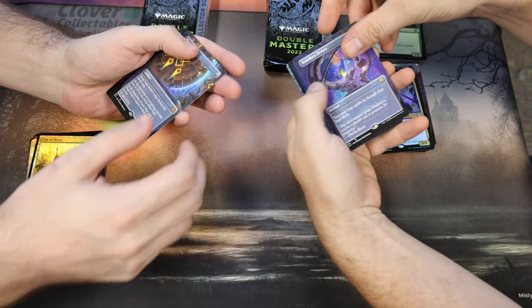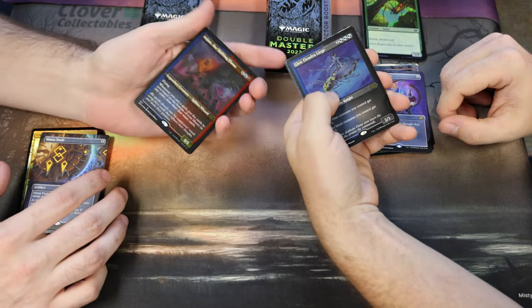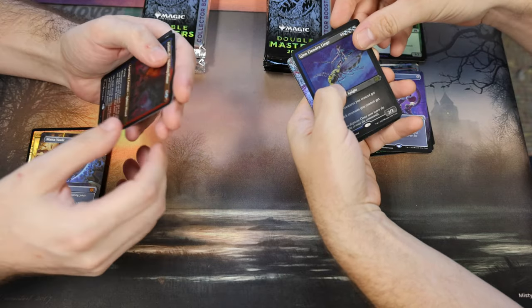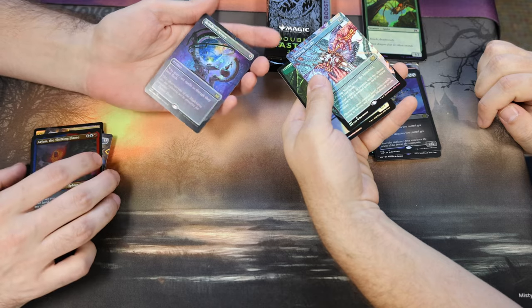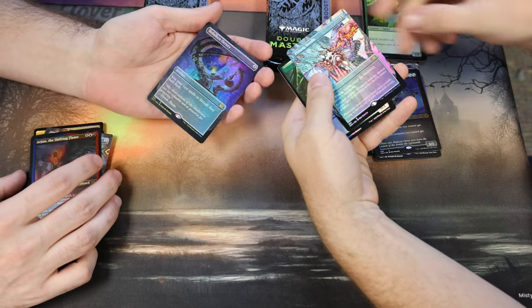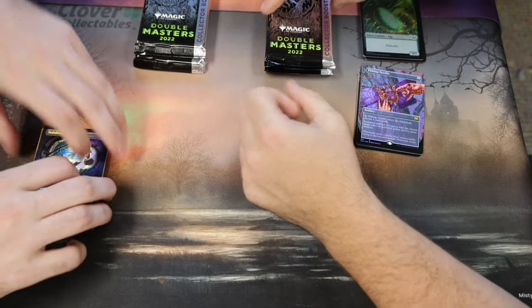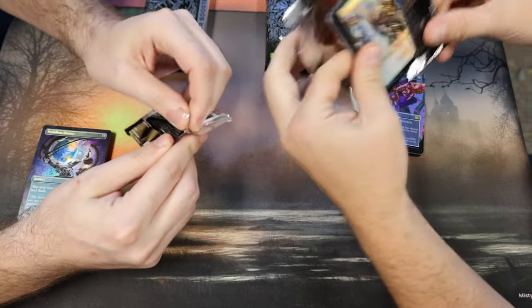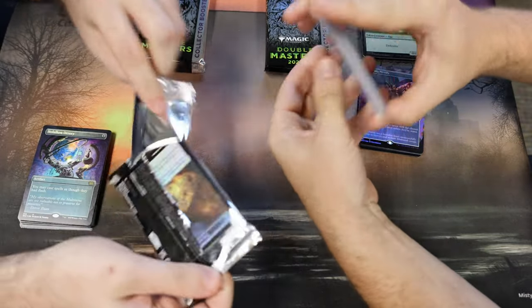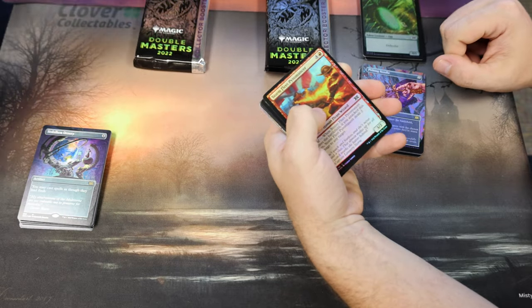Good start — you are kicking my butt already. Arjun the Shifting Flame, Glen Alondra Leech — those are the etched. You got the Sphinx, though that one's not worth a lot. Vidalcan Orrery, Pithing Needle — not bad, and a bear. So far you are absolutely wiping the floor with me. We're going to make it five and one. This is Harlem Globetrotters versus the Neighborhood Kids.